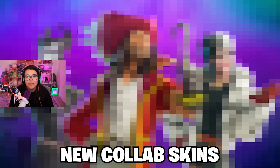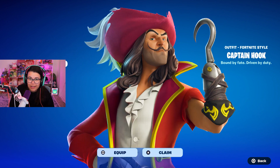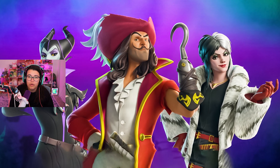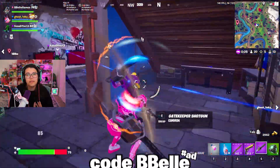Finally, we have the newest collaboration that is hitting the item shop tonight. That's right — Disney villains are coming to Fortnite: Cruella de Vil, Captain Jack Sparrow, and Maleficent. Let me know if you're going to pick up these skins down below, and please make sure to use creator code B-Bell if you're going to be buying anything. It really helps me out a ton and I really appreciate it. Now let's get into the rest of the video.